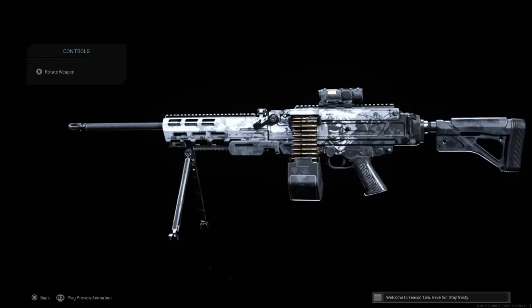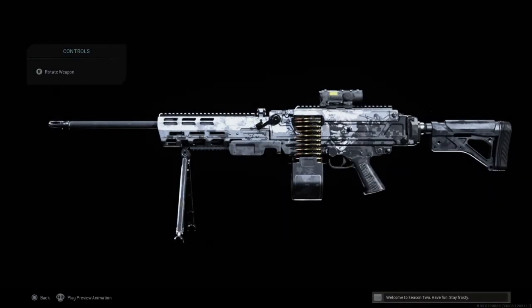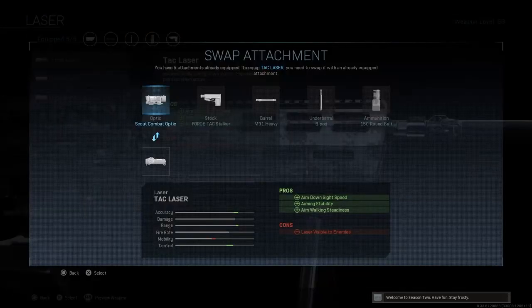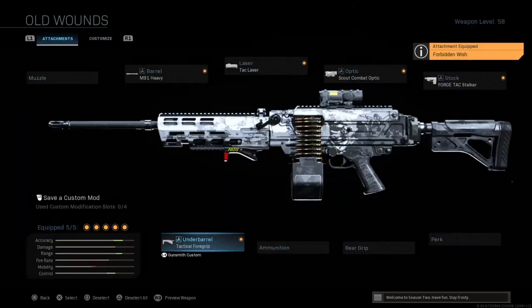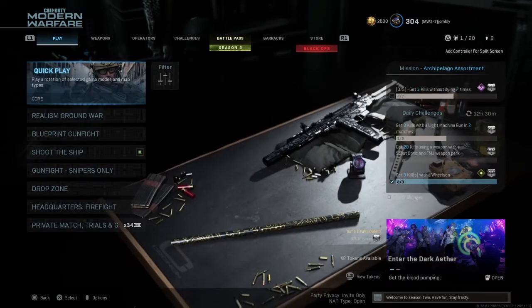I'm going to be showing you the attachments I recommend to switch around to keep some of the looks but not destroy how it looks. Here you can see on the blueprint, it's an MW2 blueprint — you can see Roach, Ghost, and what looks to be Worm below Ghost. I recommend putting on the TAC laser instead of the 150 round mag, and the tactical foregrip instead of the bipod.